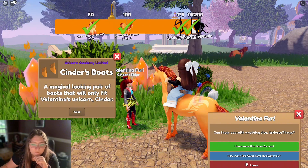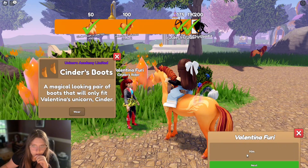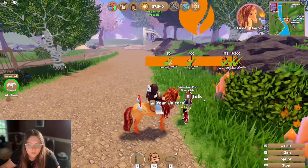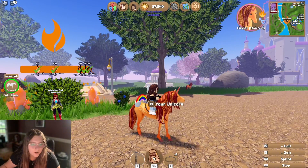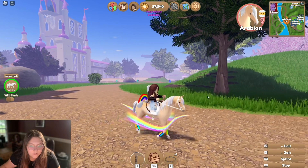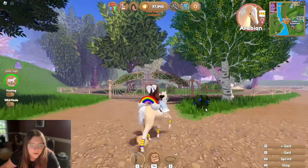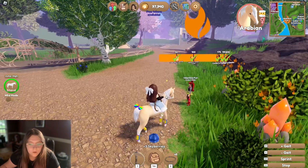Oh, that will only fit that unicorn. Okay, yay we got Cinder's saddle! Oh I can keep going — wait, how much stuff can I get? I just got enough to like finish all that. I kind of love it, I kind of hate it, because the rainbow is like pastel and the boots are not. The aura — oh, that's better. Oh wait, but then it takes the bow off her tail. Never mind, put that back on. Let's keep going — who's up next, who's closest to us?